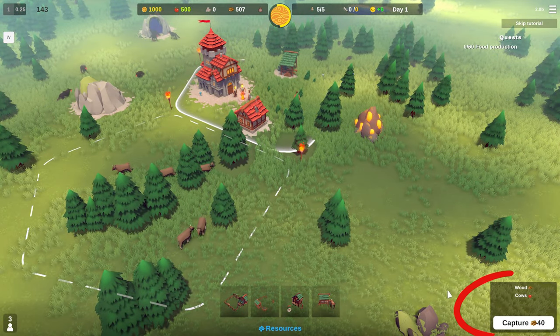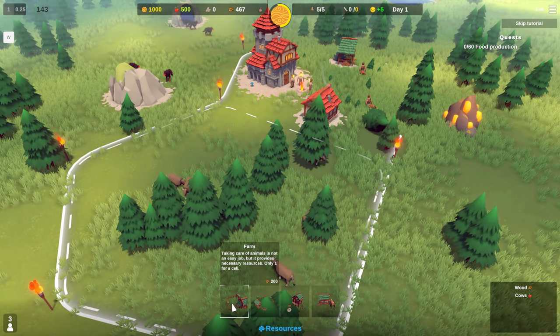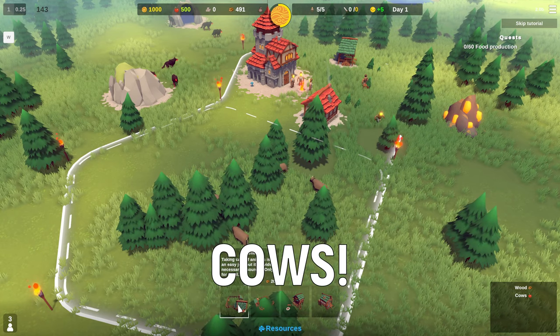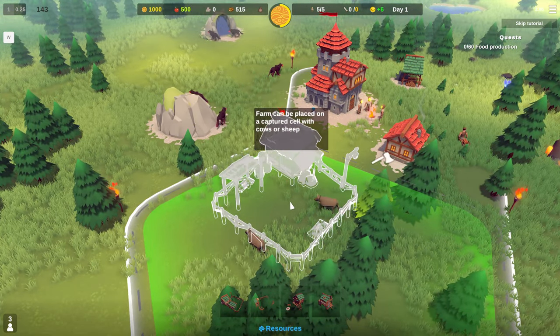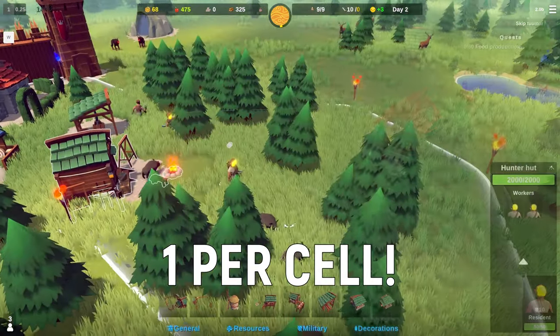When you click on any cell you don't own, in the lower right corner you can see how many resources it takes to capture that cell and what can be harvested inside of it. This one has cows in it, so we need to construct a farm in that cell to produce food. Farms and other food production buildings are limited to one per cell.